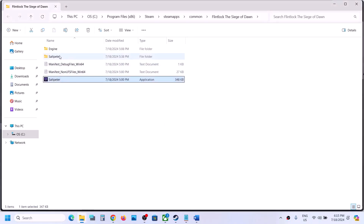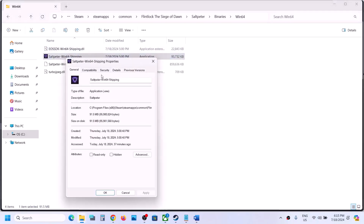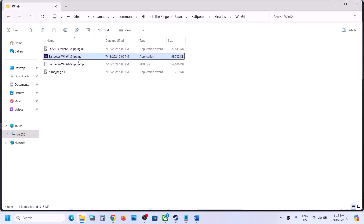If that does not work, open the SaltPeter folder, Binaries, Win64. Right-click on the game EXE file, select Properties, go to the second tab. Do the same thing: run this program as an administrator, hit Apply, click OK, and launch the game. If that does not work, put a check and select Windows 8, hit Apply, click OK. You can even try Windows 7. If that does not work, put a check on 'Disable full screen optimization,' hit Apply, click OK, and launch the game.